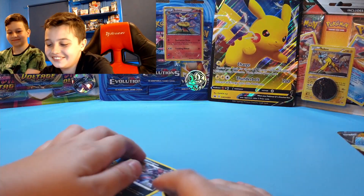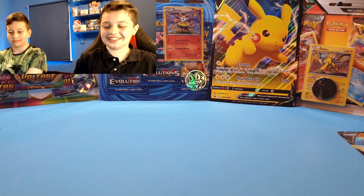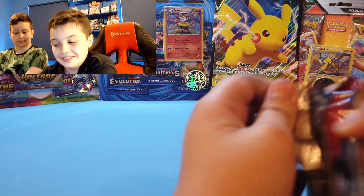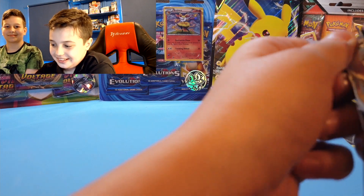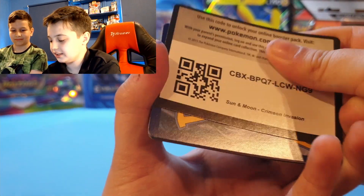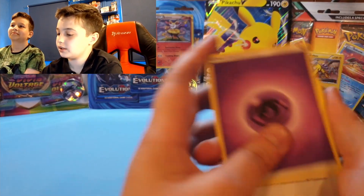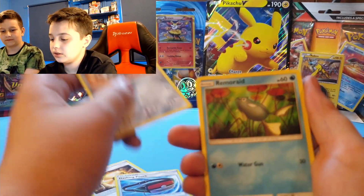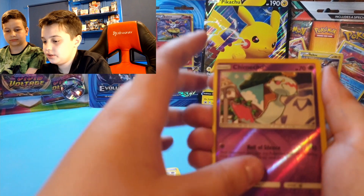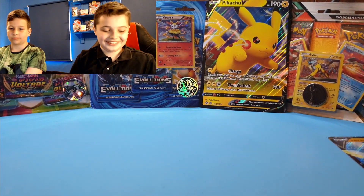Two more packs — Battle Stars and Crimson Invasion. Can we get something good? I'll go with the Crimson Invasion because it's done me well before. What do you think we'll get out of this? I think we're gonna get a hollow. Mankey, Karrablast, Dino, Chimecho — oh, non-hollow, Mismagius. Okay, on to our last pack.